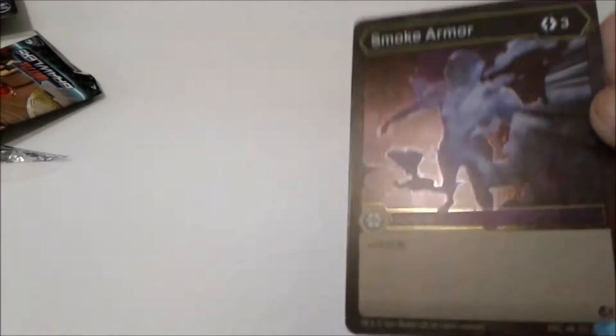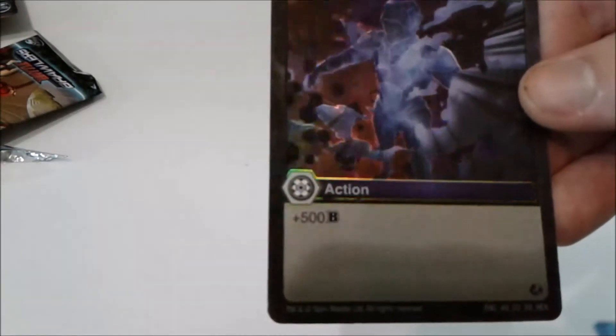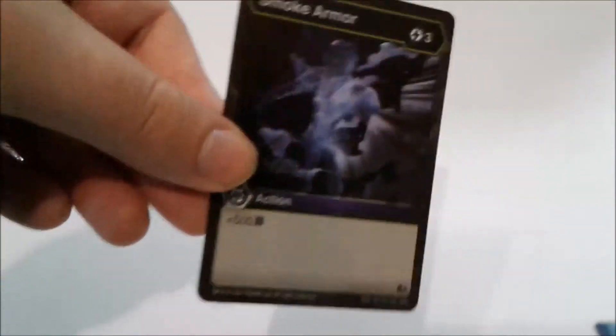And the Hollow Hex is Smoke Armor — three energy for plus 500 B power. Not a bad card, but I would have preferred a Titan Dragonoid. Still, I think I got some great cards and definitely enough for a deck now.